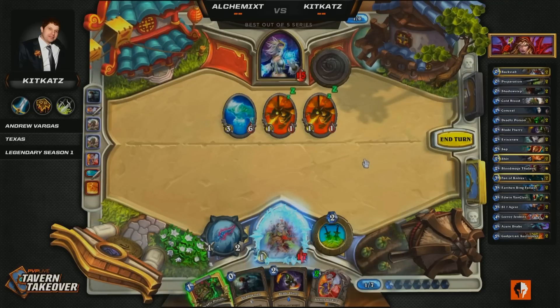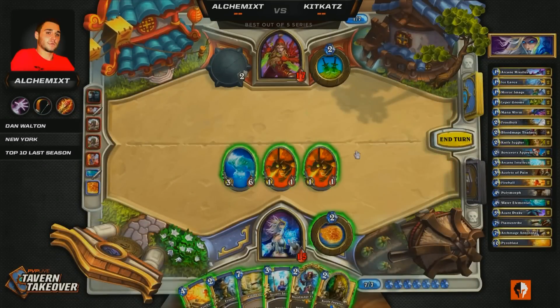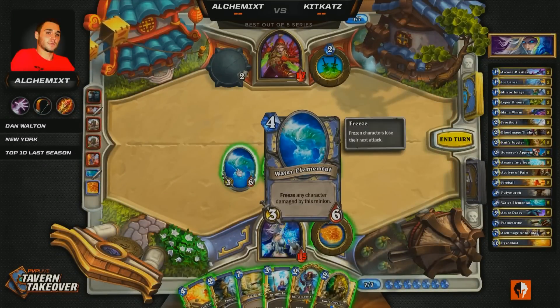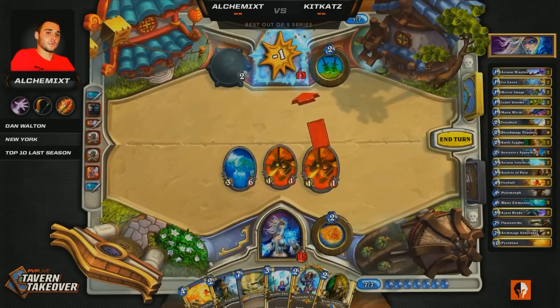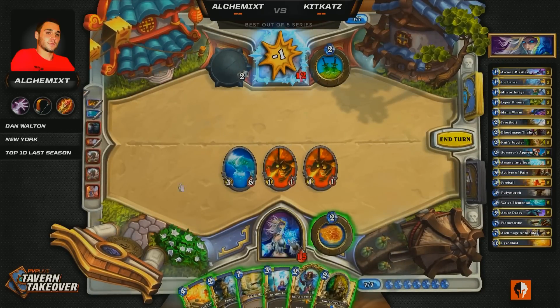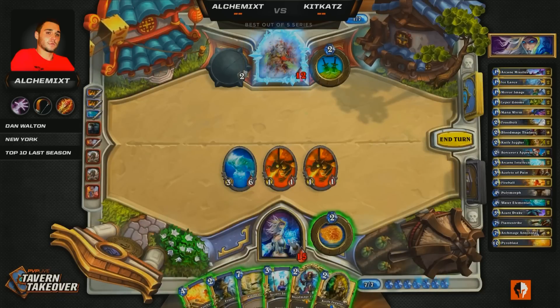He actually doesn't even need to drop his Deadly Poison this turn, because he doesn't want to risk it being blown up by something crazy like an Acidic Swamp Ooze. So — six, nine, twelve, thirteen, fourteen, fifteen, sixteen — this is 17 damage, but he doesn't have the mana for it. That's a shame. In this situation, not having the mana, do you think you go with Arcane Intellect, or do you just try to get as much damage in as possible?